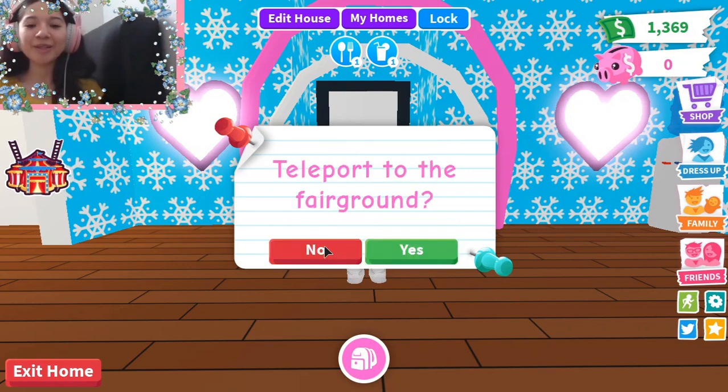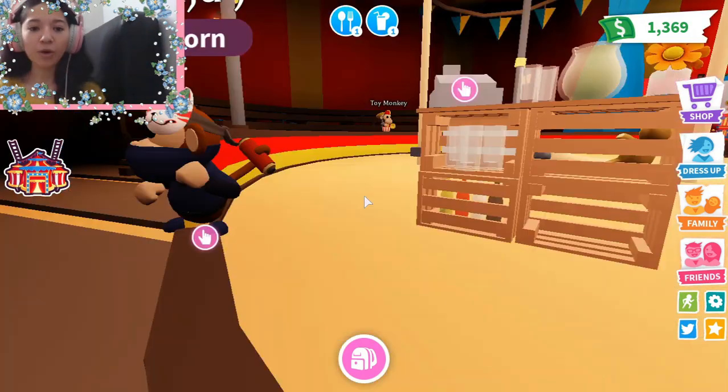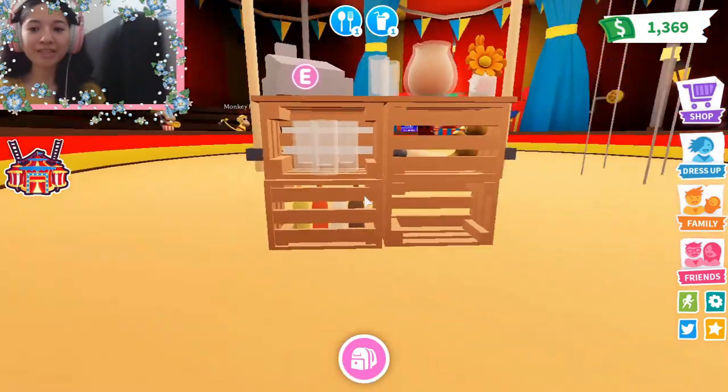The monkey fairground has come to Adoption Island. Teleport to fairground. Wow, that was unexpected.